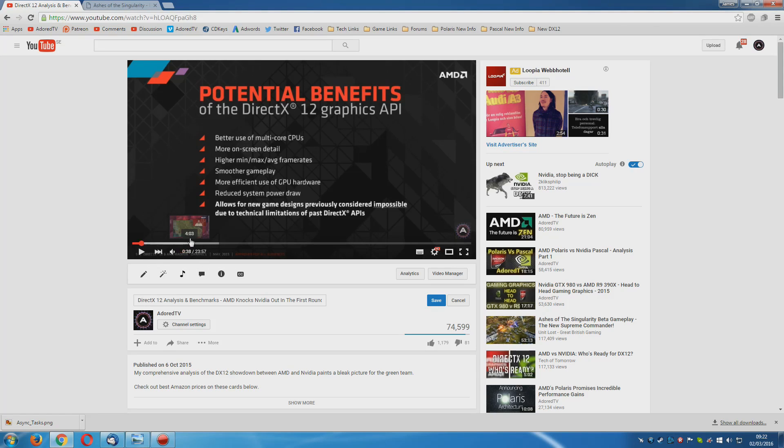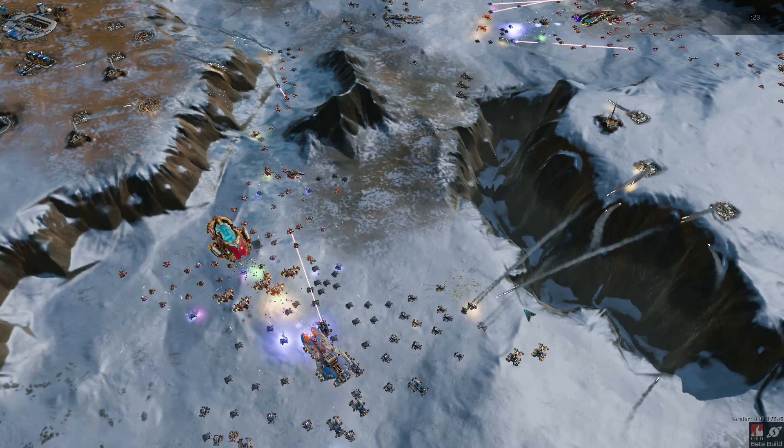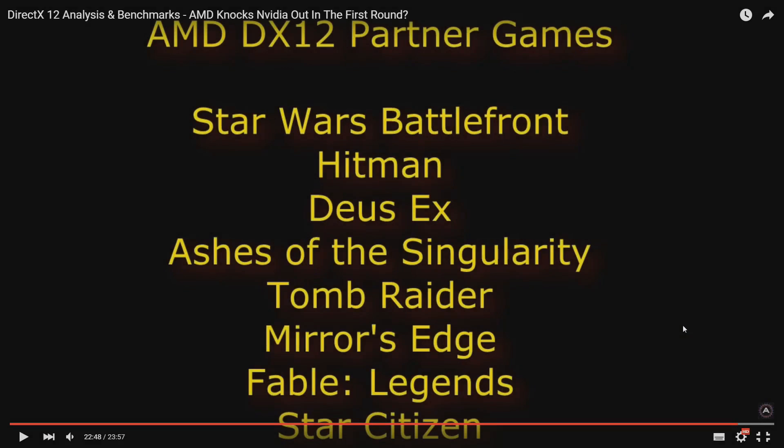The video went over the potential benefits of DX12 compared to DX11, and I talked a little bit about Ashes of the Singularity, which looked like it was going to be the very first DX12 game. We also had a look at one or two benchmarks, which showed rather surprising performance where much older AMD cards were almost matching Nvidia's high-end 980 Ti. At the end of the video, this slide showed that AMD would be partnering with far more DX12 titles, but some of that was speculation — 5 months later, we'll see how it's all working out.